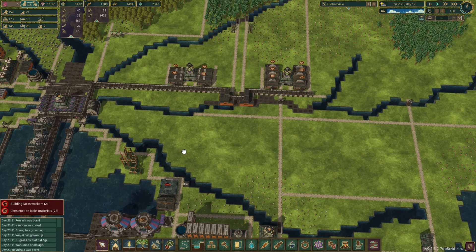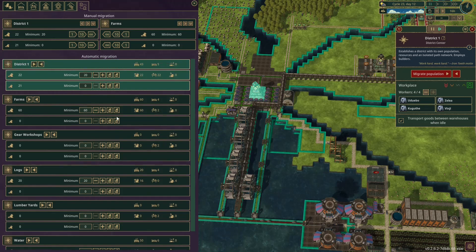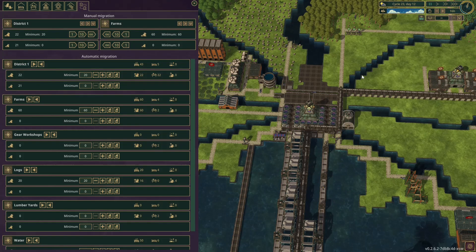Let's have a quick look at our migration and see how we do it. Water's got 50, which is good — she's got 3 unemployed beavers. The WRs don't have anything. The logs have 20 with 4 unemployed beavers. The gear workshop is nothing right now. The farm's got 60 with actually 2 jobs spare, but I think that's okay because that would be the coolest one. District 1 doesn't need 20 beavers anymore — in fact it really could be cut back. I think a minimum of 4 and we could send the rest out, so as long as we've got 4 in the District Centre they can supply this.